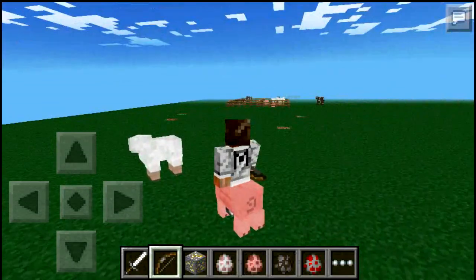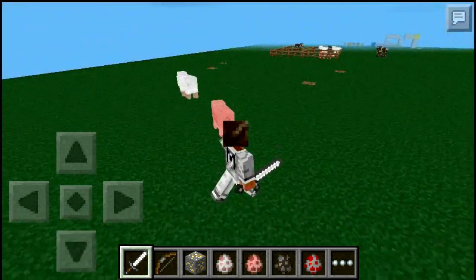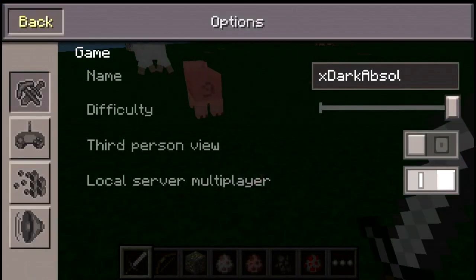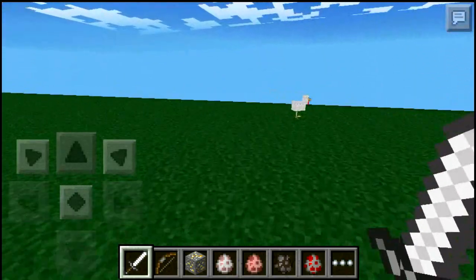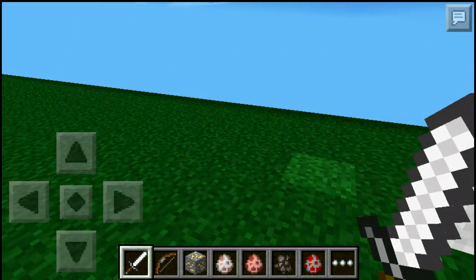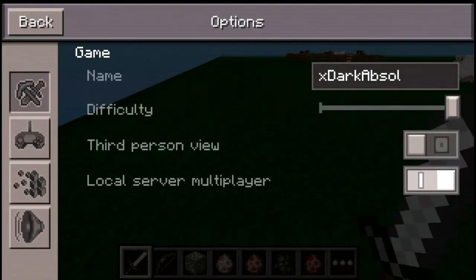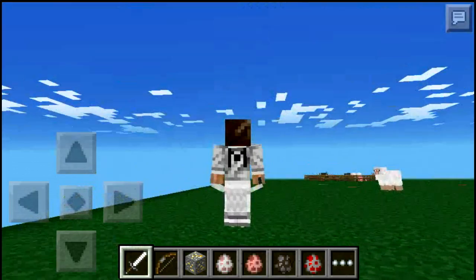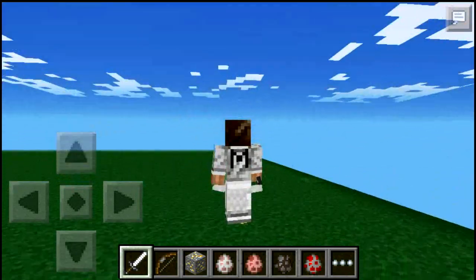To stop the pig, just go to any other inventory slot, tap on the pig, and that's it — you're out of the mob. This works on any mob: it works on a chicken, sheep, or cow. I haven't tried hostile mobs but I suppose they work too. Let me check — yeah, it looks very weird having the chicken like that.